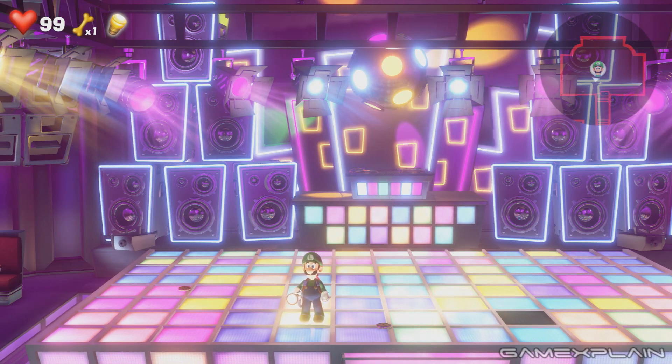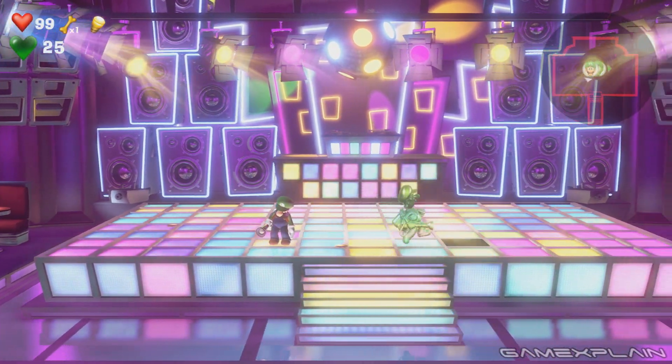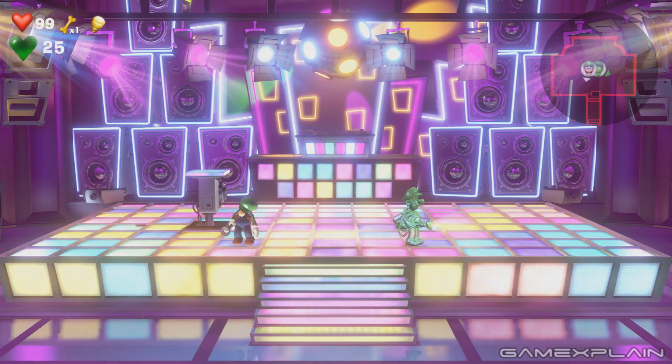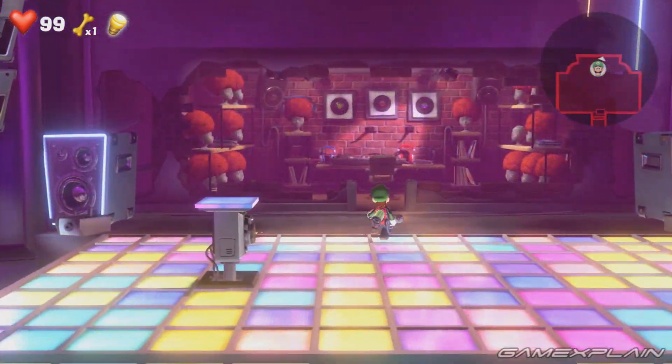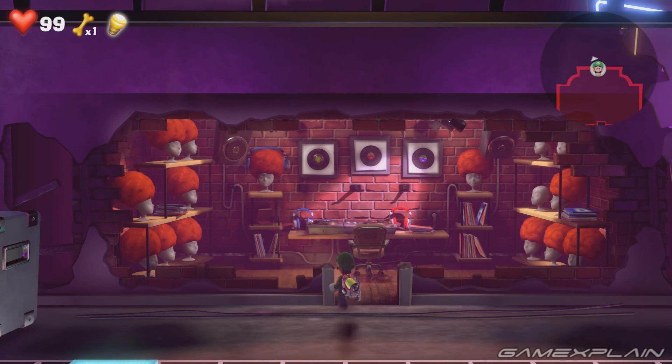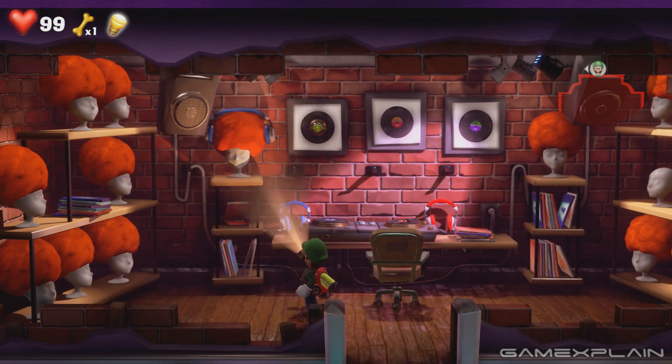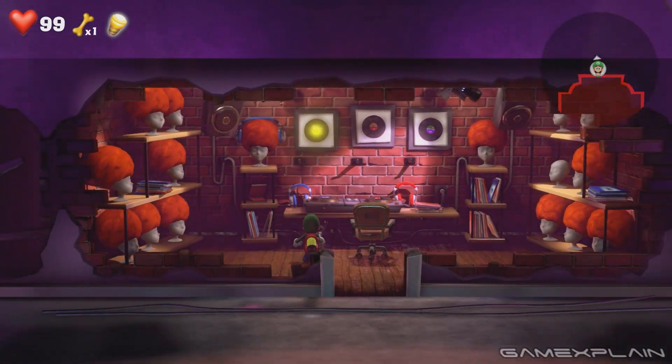The white gem is found in the boss room. After defeating the boss, have Luigi and Gooigi stand on the unlit tiles to make a suction plug appear. Use the super suction to destroy the back area and reveal a hidden room. Flash the green button with your light to make stairs appear on either side of the room.